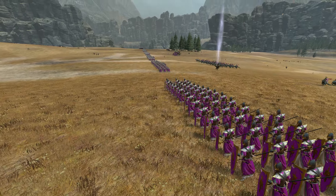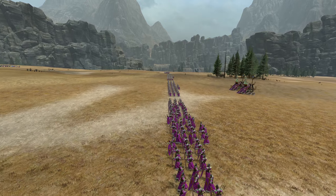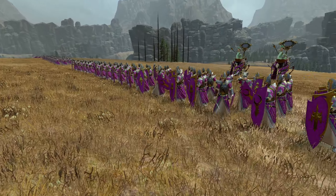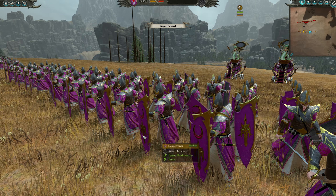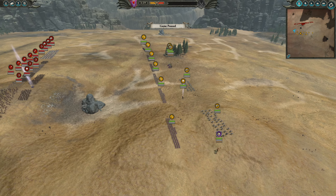So this is my composition. We have a bunch of these red spears, and right now these are Bleak Swords. I like the different colors of this faction — I must say, I do like the colors.